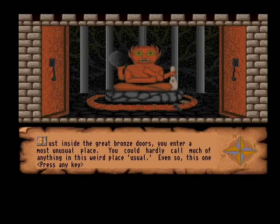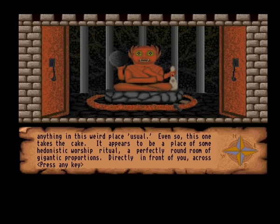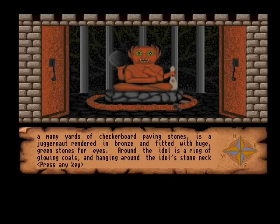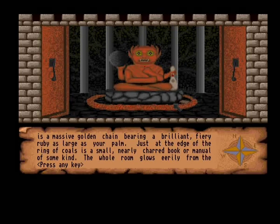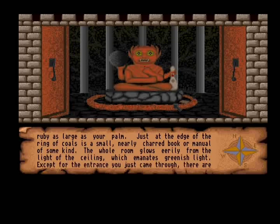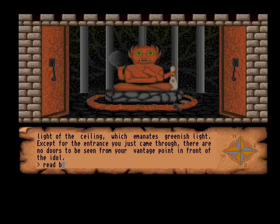Just inside the great bronze doors, you enter a most unusual place. This one takes the cake. It appears to be a place of some sort of hedonistic worship ritual — a perfectly round room of gigantic proportions. Directly in front of you, across the many yards of checkerboard paving stones, is a juggernaut rendered in bronze and fitted with huge green stones for eyes. Around the idol is a ring of glowing coals. Hanging around the idol's stone neck is a massive golden chain, bearing a brilliant fiery ruby as large as your palm. Just at the edge of the ring of coals is a small, nearly charred manual of some kind. The whole room glows eerily, and there are no doors visible from your vantage point.